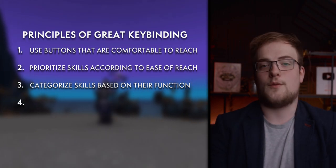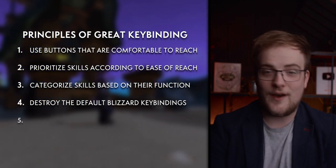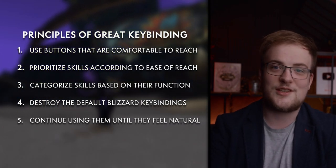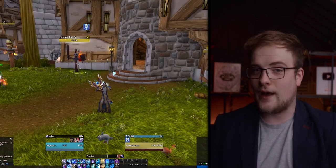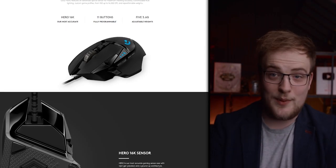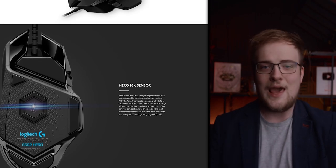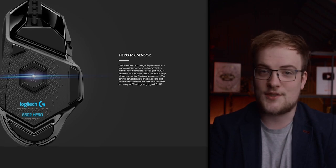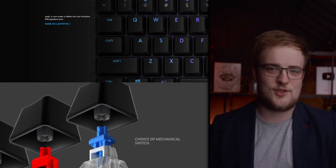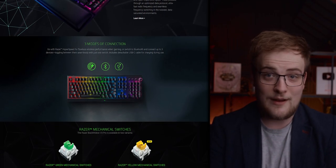The principles to keep in mind while keybinding: one, press keys that are comfortable to play. Two, find your abilities so that the things you use most are the easiest to press. Three, bind similar abilities close together on the keyboard consistently — I always use R for interrupts. Four, don't be afraid to cannibalize Blizzard's default bindings; they really aren't that good. Five, keep playing with your keybinds until they are second nature. Following these principles means you'll be a much more confident player as you encounter new abilities, items, and new classes and specs in Shadowlands. Also, pick up a decent mouse with as many buttons as you're comfortable with and a keyboard that feels nice to play on.